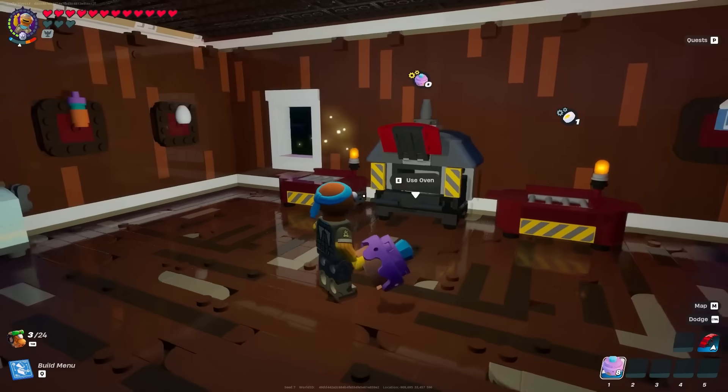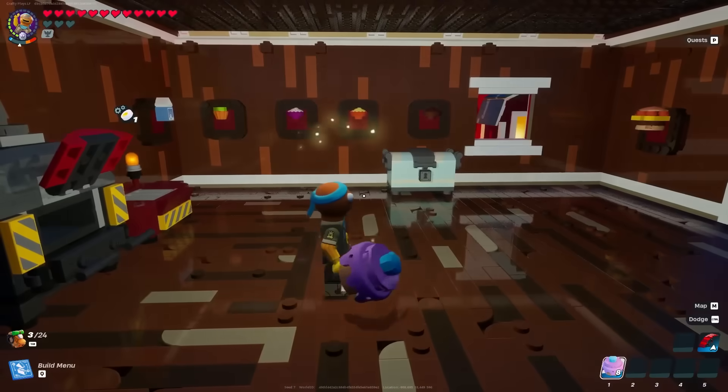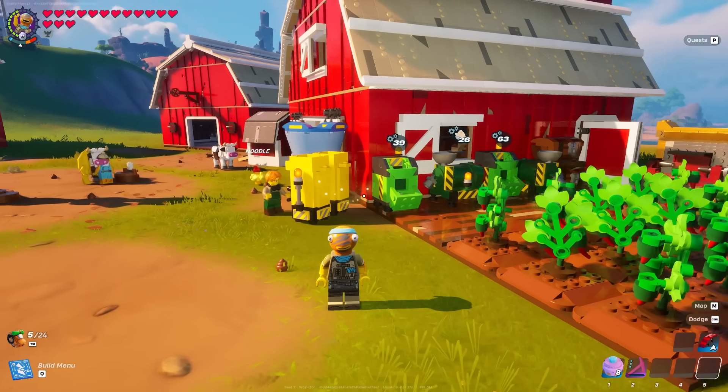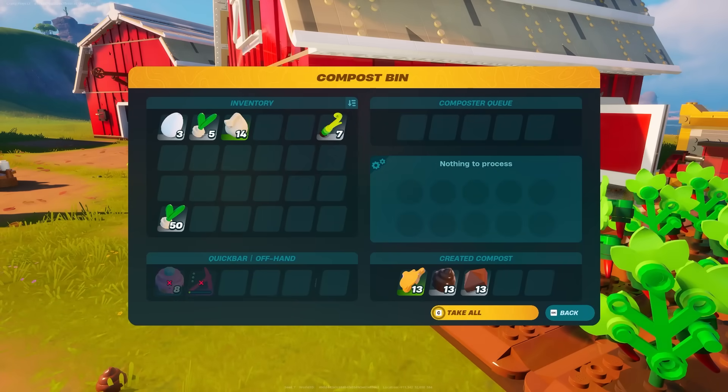Another way to mass-produce these is to break your grills and only keep ovens, then assign your workers to those ovens. That way they'll only produce oven items, which could result in a ton of these Butter Cakes.